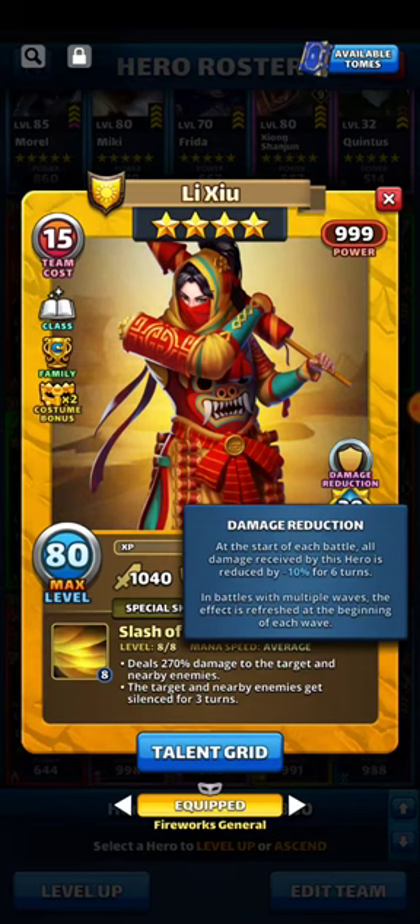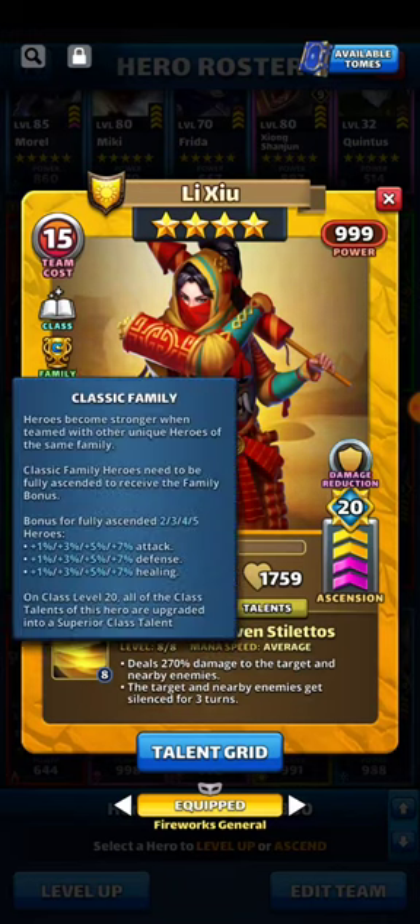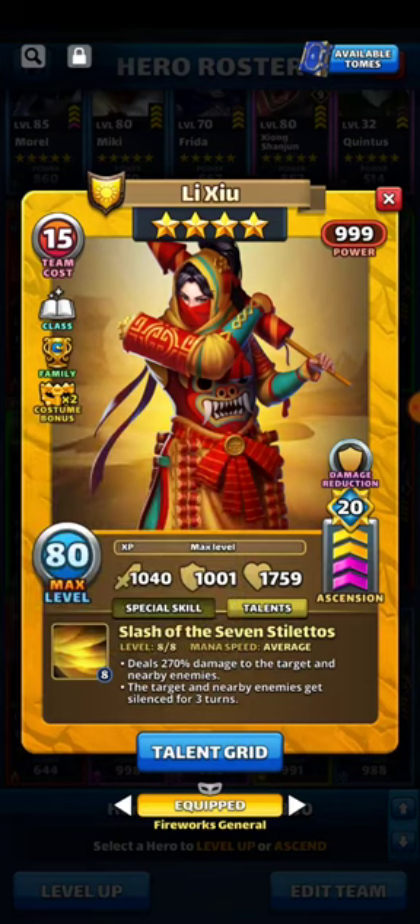Her stats are basically that of a five-star — amazing damage reduction, harder to kill. There's also the costume family bonuses and a little mana bonus that helps out on the average speed, for sure.